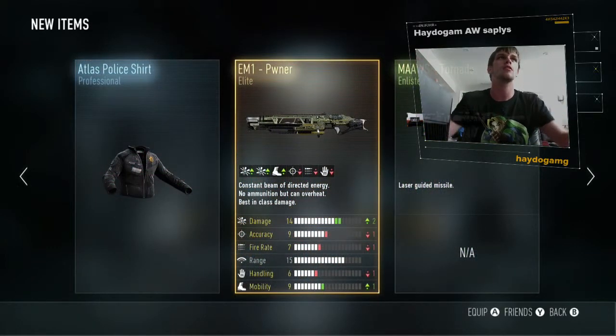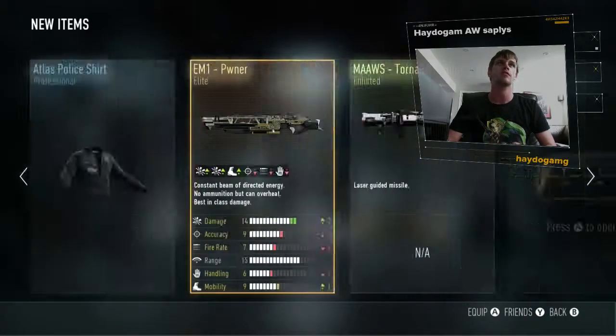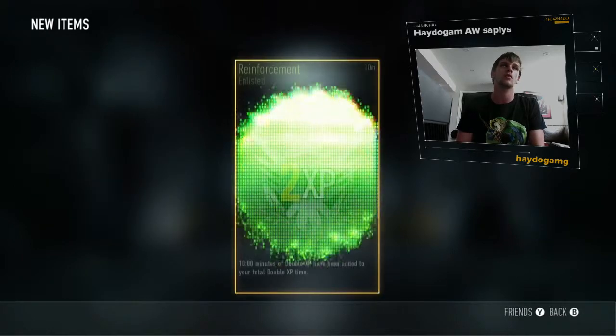Elite guns, my god, that's amazing! The EM1 Power-Up — that gun is amazing because it's been pretty good so far. But maybe the next supply drop will be more different. And the RPG — my gosh, it's a good one. Elite!